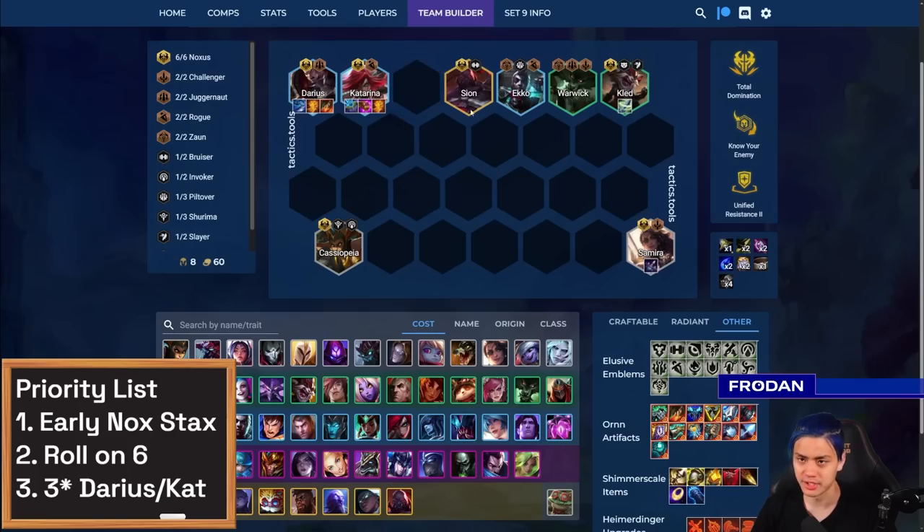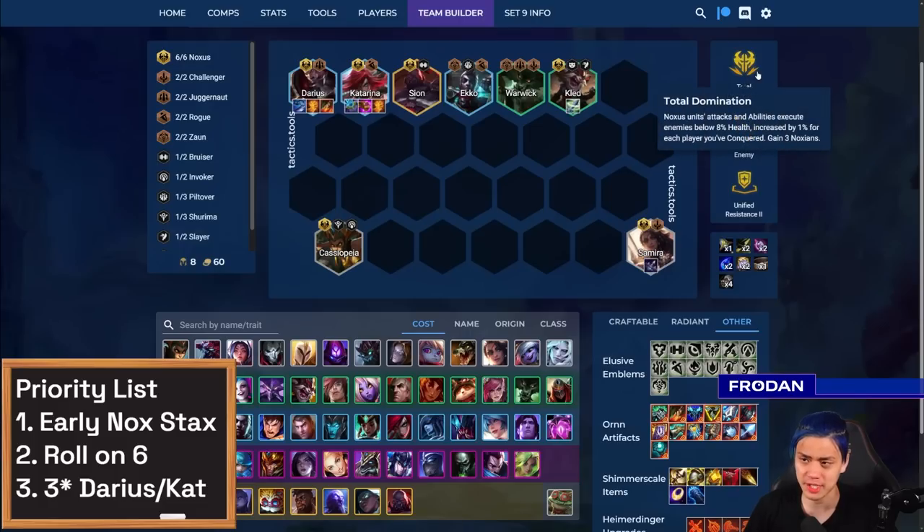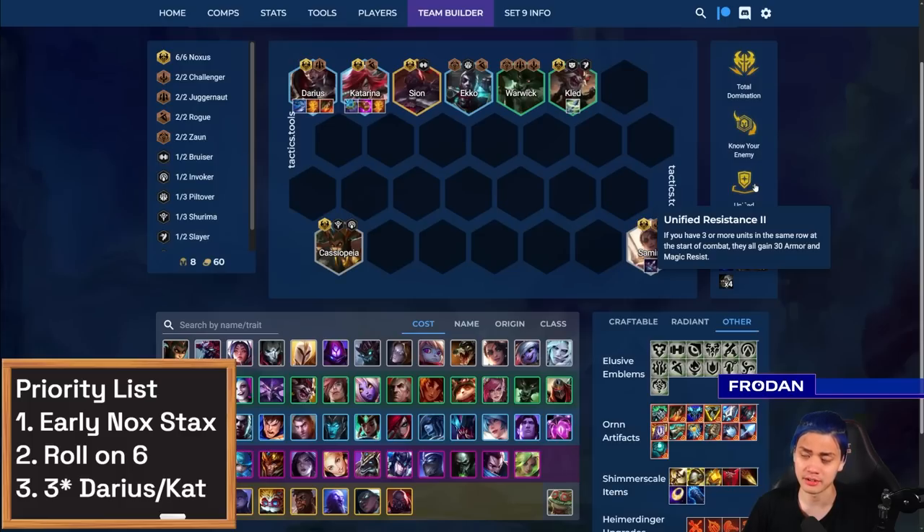Just realize — don't play two Darius on the board, just play one. In terms of combat augments, things like Total Domination make a lot of sense — it synergizes with Noxus to get those executes and snowball. I picked Know Your Enemy because if you can get past one unit, you start to reset and that makes Darius really powerful, but any generic damage amplification is really good. Unified Resistance ends up being a really common augment you can pick as well because it synergizes with the fact that you front-row everything, giving a bunch of resistances to Darius and Katarina to make them really tanky.